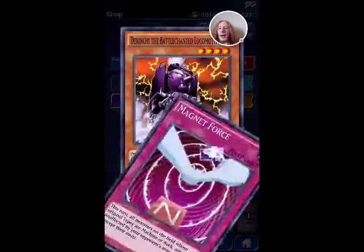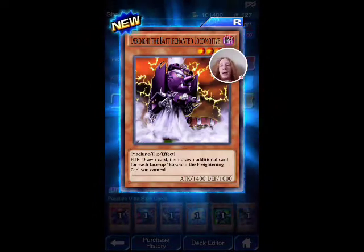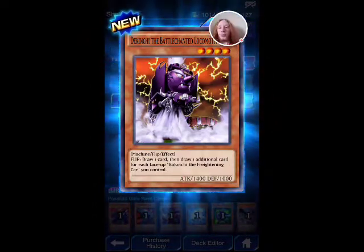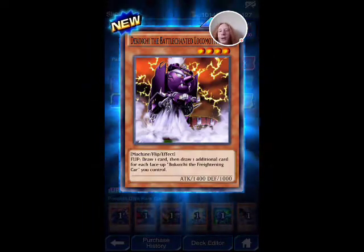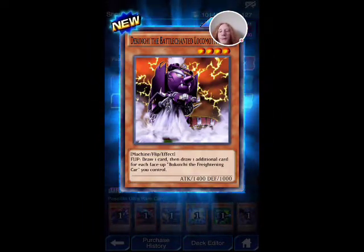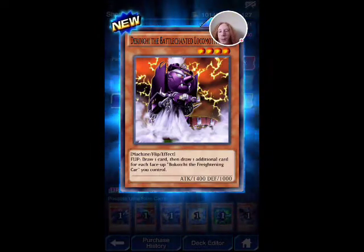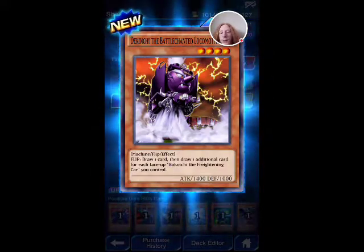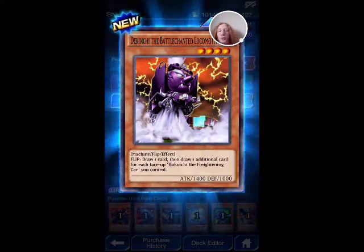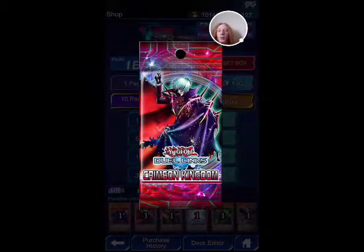Miracle Restoring. Magnet Force. And Dekochii. The Battle Chanted Locomotive — it's a flip effect. Draw one card, then draw one additional card for each face up... Bogochi, the Frightening Car, you control. That's a car — he wants me to control a car.